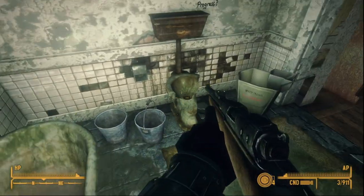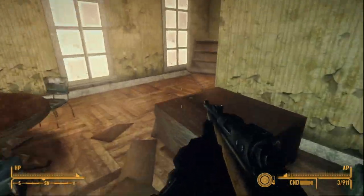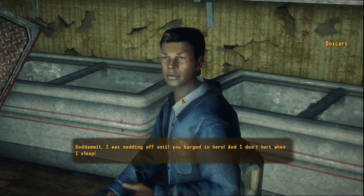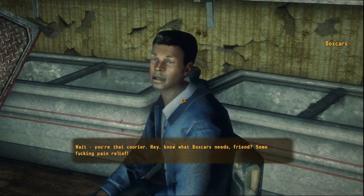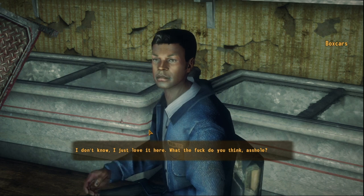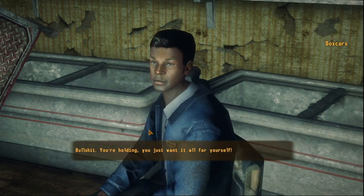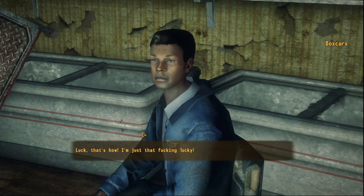The second modified weapon is the Anti-Material Rifle, and this adds several mods that turn the beast into even more perfection of the sniper's art. It should be noted that for some reason the GRA version takes 65 AP to shoot in VATS — 10 more than the base one. It's, in total, a small price to pay. First will be the carbon fiber parts, which are great for those using this gun regularly, as it drops the weight down to 13 from 20. With the heavy weight perk, it will drop down to 6.5, which is very manageable.